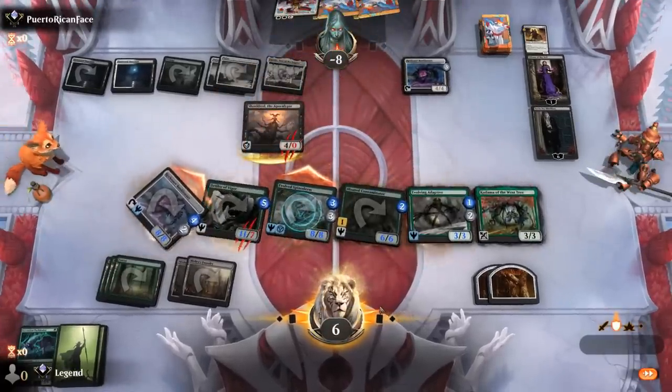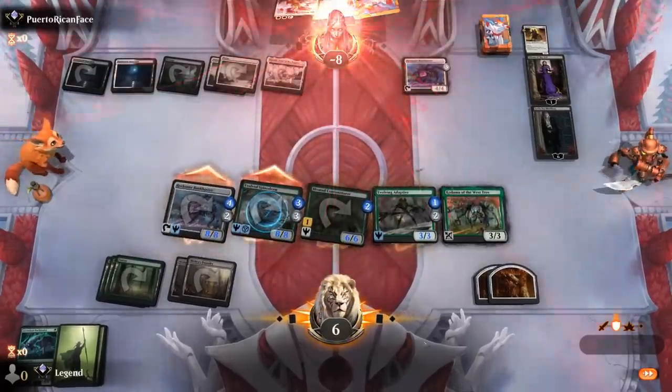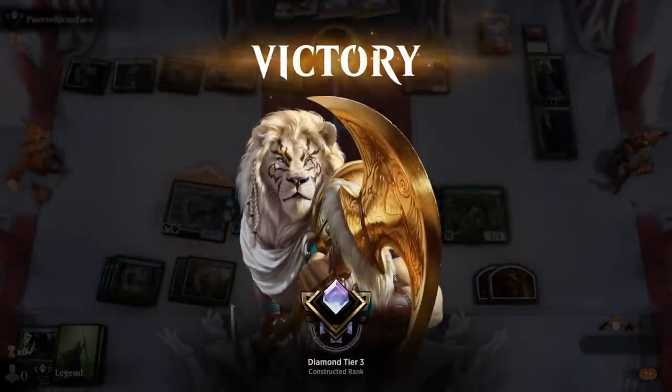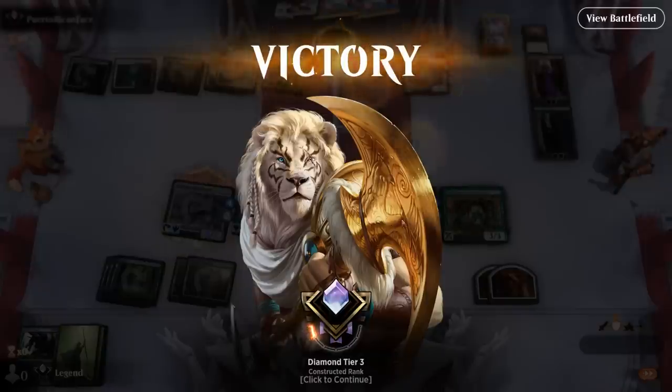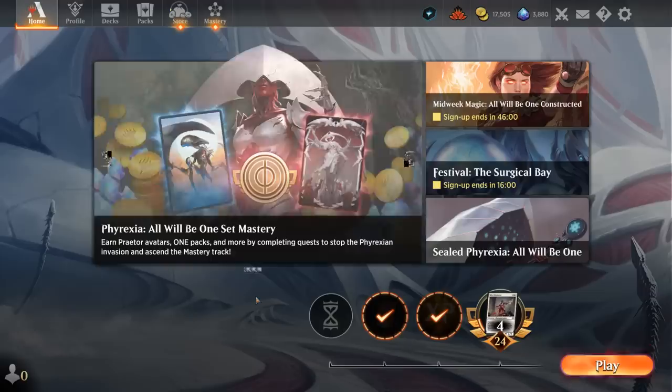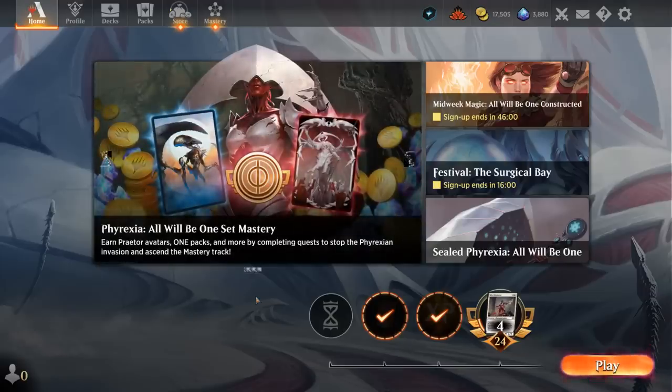An incredibly close game against Black-White. Our plan of Defiler pumping the team worked out — opponent did not have immediate spot removal, and Emperor only works on tapped creatures, so that's one of the drawbacks. Sometimes we can just build up a huge board. Quite impressed by this Mono-Green Stompy deck. The additions from Phyrexia strengthen the archetype significantly — the Adaptive at 1 mana being the biggest upgrade, but even Spinoderm, Sword, and Thrun also give us some alternate angles of attack that we didn't really have before.